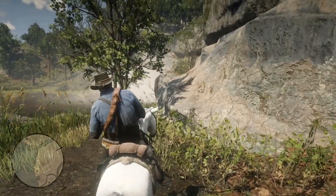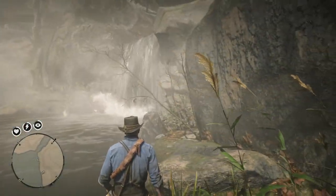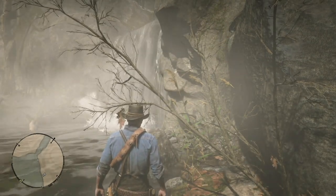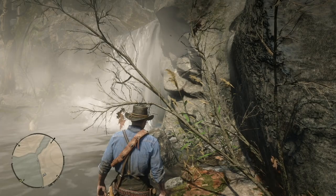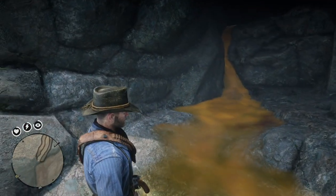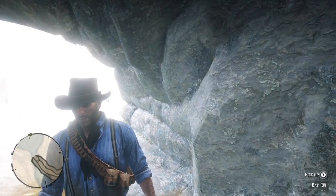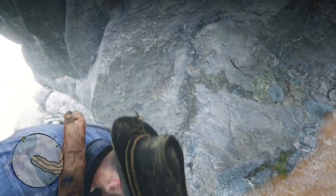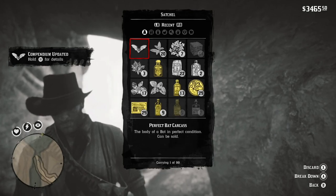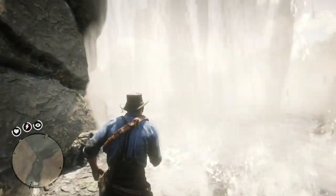Now that I'm at the waterfall, I'm going to take a quick look and walk under it to find out if there really is a cave here. With this waterfall, there are bats in it. You can actually collect dead bats — you can get the wings, you can have a perfect corpse, and you sell them to the trapper for some money. You just pick up a bunch of bats here. Then I'm going to return to the horse and get my lantern, because I'm going into a cave.